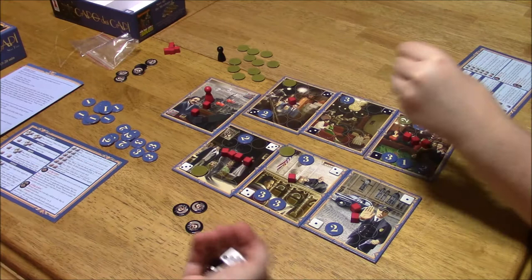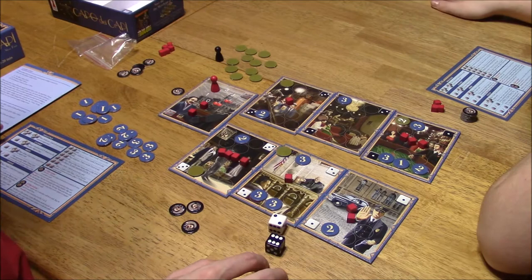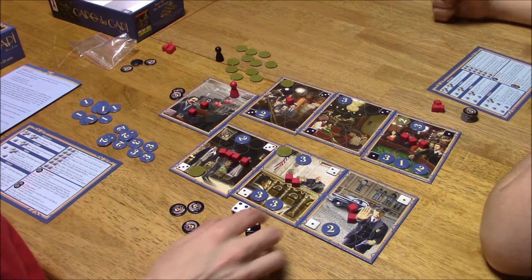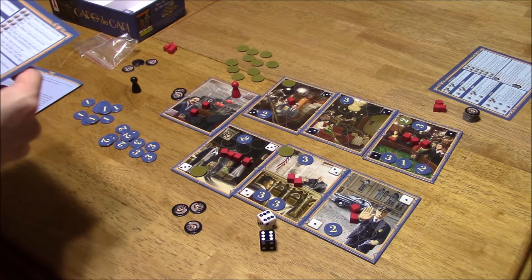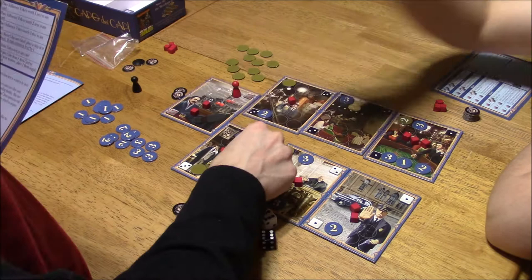Two and four — a mayor chip goes here and this goes up by two. Two and six — this value cube goes on that two there. We're almost out of cubes already. Two and four — this goes up by two again, another mayor chip comes out. No one has busted in this game yet! I want you to get two doubles. Move a value cube from one area card to another — I'm going to move one from here to here.